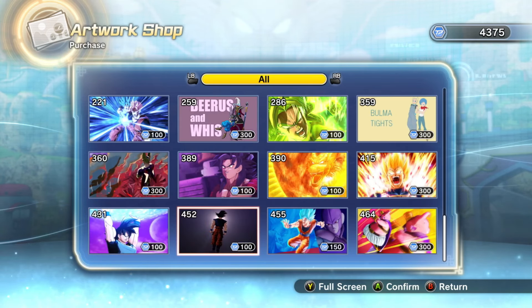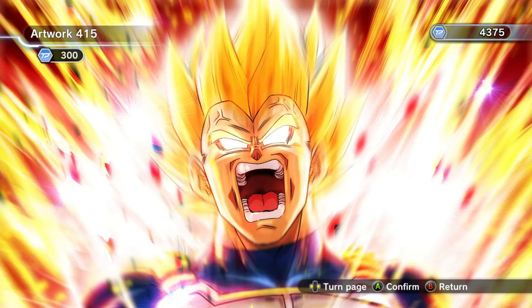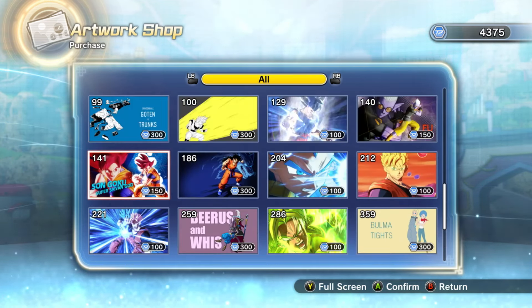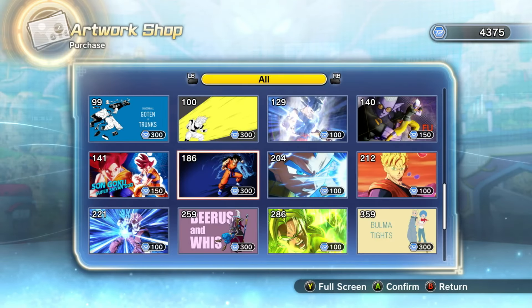Moving on to the artworks, there is one in particular that I think is one of the best in the game — this Vegeta one. To me, this is one of the absolute best artworks Xenoverse 2 has to offer, bar none. This and the Goku one in the same style are by far two of my favorites. The style with the highlighted Broly on a black background is also very clean. But besides that, this Yamcha one kind of goes hard too — it's a fairly old one, but if you haven't gotten it, now is the time.